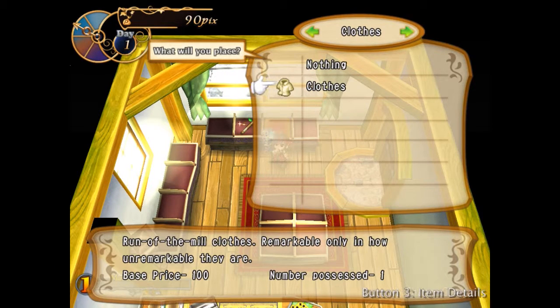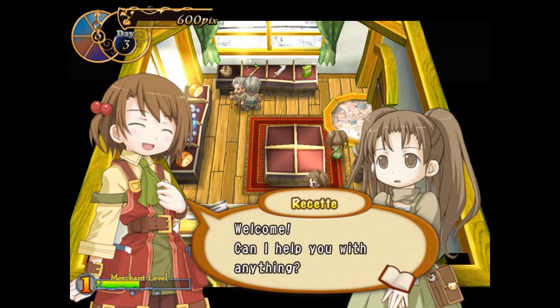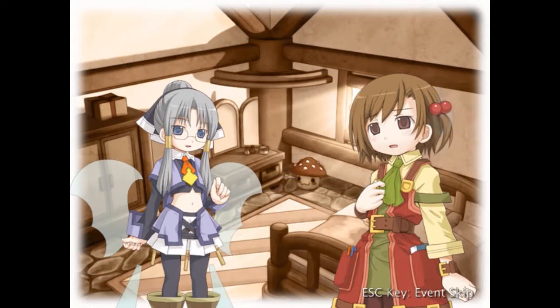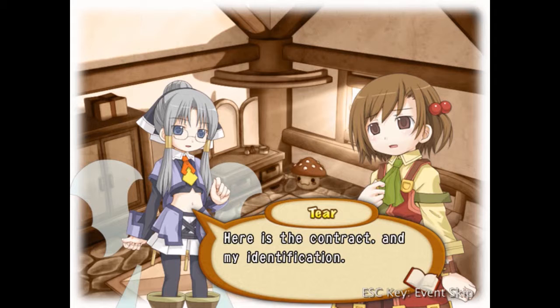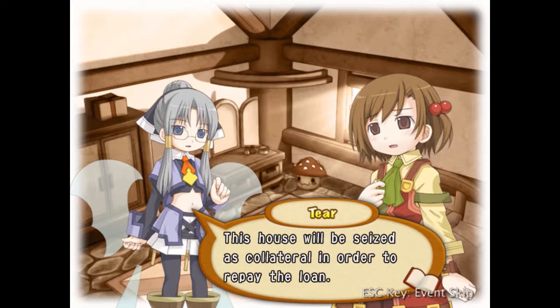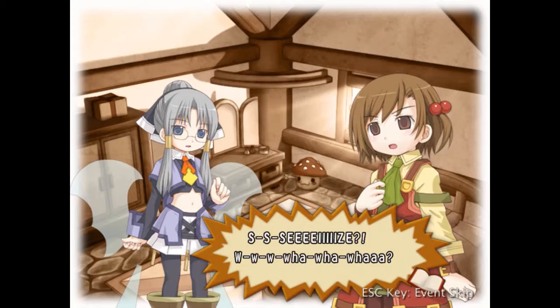It is exactly what it sounds like — a game about owning and running an item shop, as in the item shops you see in so many of your other games. Now you get to play the other side of the counter and rob adventurers of their hard-earned wealth. You play as Reset, a young girl who finds herself suddenly burdened with her missing father's extraordinary debt. Enter Tier, a loan shark of a fairy sent by the loan company to help you pay off your father's debt without selling your house or your organs. She suggests turning the place into an item shop, and Reset takes to the idea like a hobo on a ham sandwich. Capitalism ho!